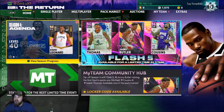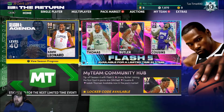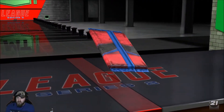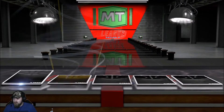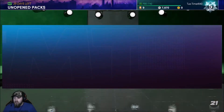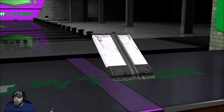We're level five, we got 7,800 MT. I'm just slowly saving it up. I haven't done much, just a couple challenges. We got a standard League Series 2 Deluxe pack — we'll open that real quick and then go over to the lineup. See if we can get anything, maybe pull a ruby or something good. Nope, got a gold card. Open this shoe pack — probably some silver shoes.